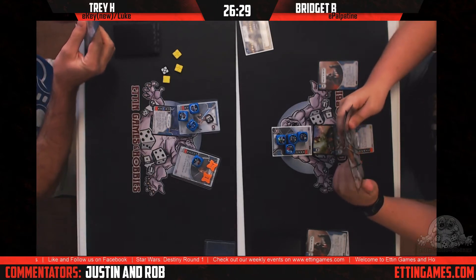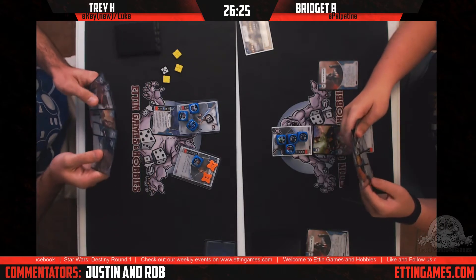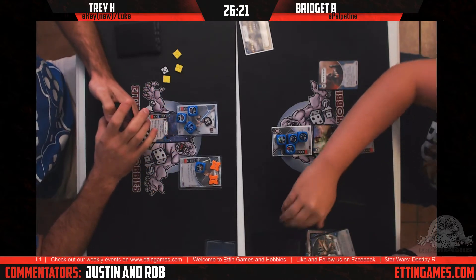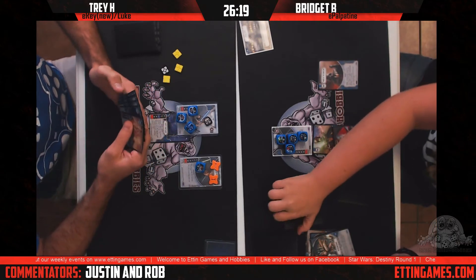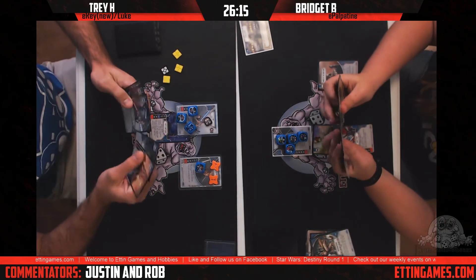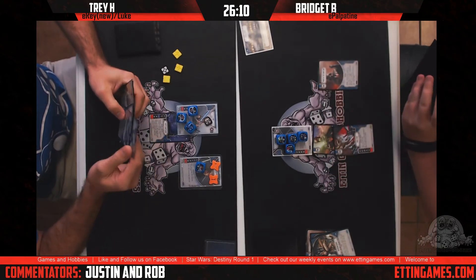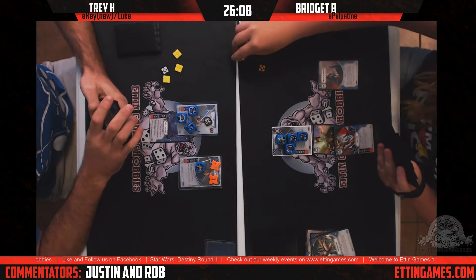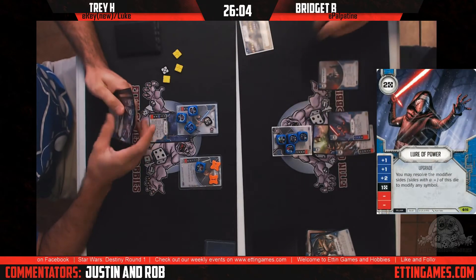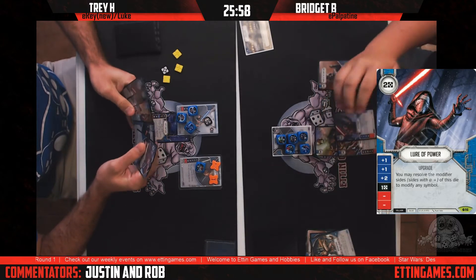I can't blame Trey — I had a similar experience yesterday playing Snap Solo, just couldn't roll damage to finish off the new Phasma. Here's the interesting thing though: Bridget is a new player trying to figure out what she wants to discard and what to keep in hand. That's definitely rough for a newer player. But she's doing well — Palpatine doesn't autopilot itself, but he can still put out damage even for a newer player.